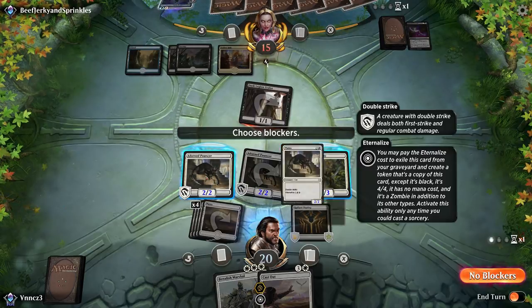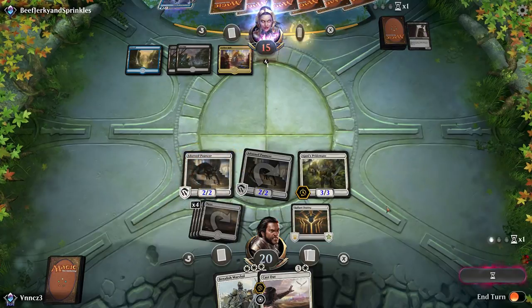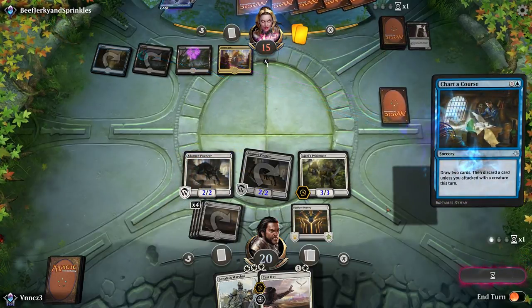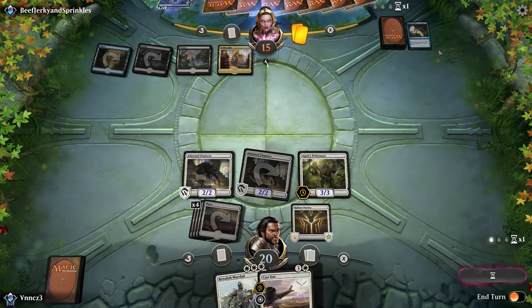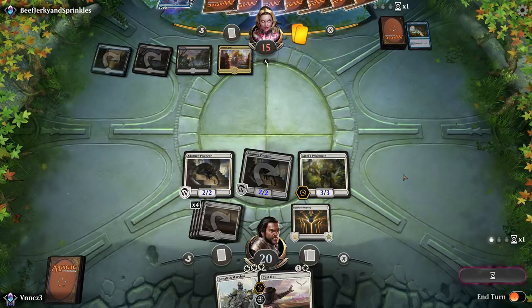Just as an example, it doesn't make a lot of sense for a control player to have 15 creature cards in their sideboard because the main goal of a control deck is to control. But it doesn't hurt to add a few creatures to your sideboard, provided they go along with your game plan or they're specifically against your really bad matchups.